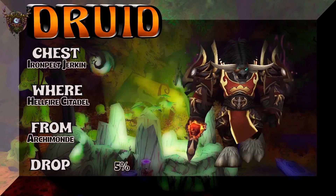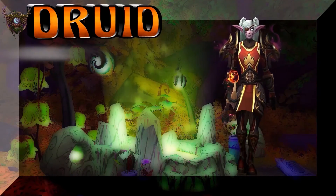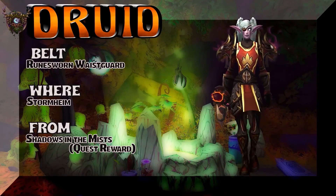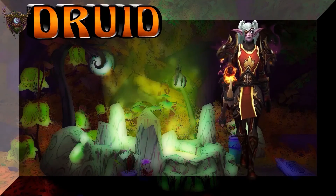So so far a little bit of Cata, a little bit of WoD. The Belt is the Runesworn Wasteguard. Now this is Legion, Stormheim. It's a quest reward — Shadows in the Mist. Super easy pickup. Probably already have it, to be honest, if you've been playing the game for a while.